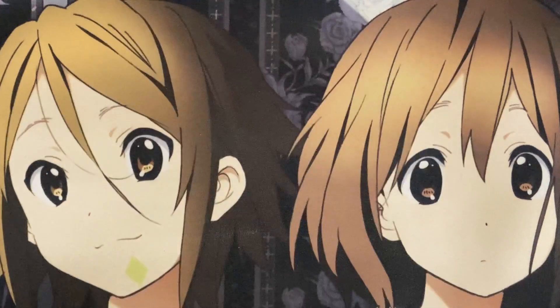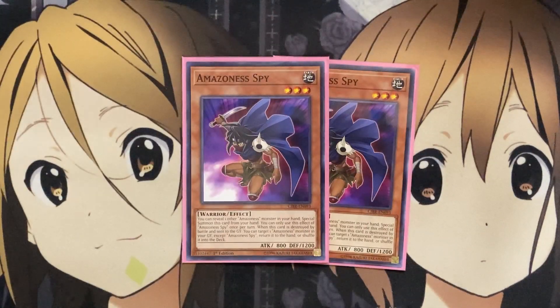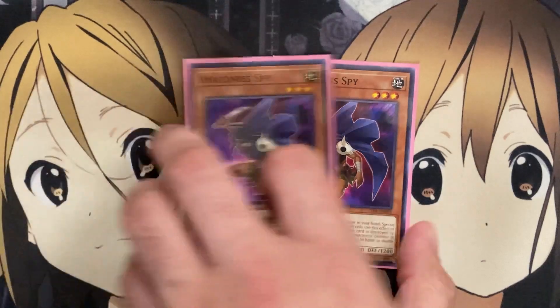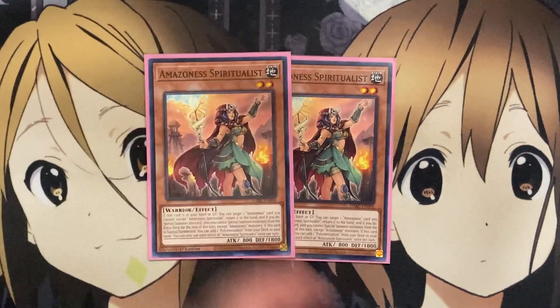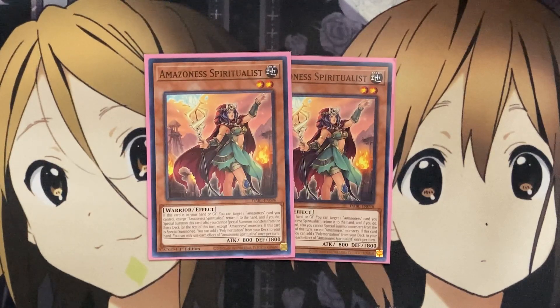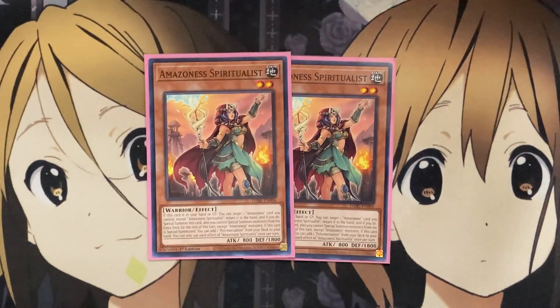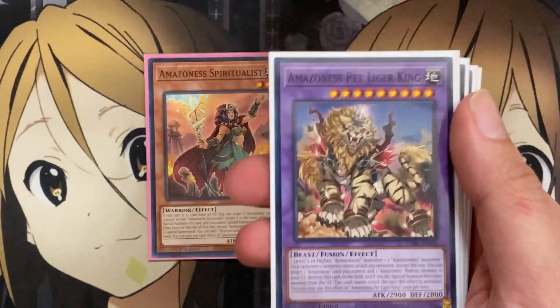I run two Amazonas Spy. You can reveal one other Amazonas in your hand to Special Summon this card from your hand, once per turn. When Spy is destroyed by battle and sent to the graveyard, you can target one Amazonas Monster in your graveyard except Spy and return it to the hand or shuffle it into the deck, giving you recycling consistency for cards like Amazonas Princess to Normal Summon again the following turn. I also run two Amazonas Spiritualists. From your hand or graveyard, you can target one Amazonas card you control except Spiritualist, return it to the hand, and if you do, Special Summon this card — though you cannot Special Summon from the Extra Deck except Amazonas Monsters for the rest of the turn. When Spiritualist is Special Summoned, you can also add one Polymerization from your deck to your hand, along with Warchief, making it another way to search Polymerization since Fusion Monsters are a big part of what we want on the field.